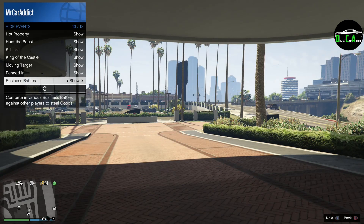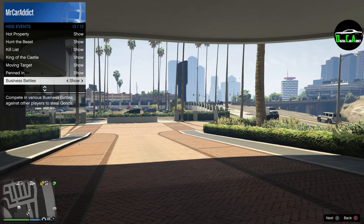And lastly, we have double money and RP on business battles, which is quite random, but pretty decent this week. Unfortunately, there's no business double money, which is quite unfortunate. Also, we still haven't gotten the Panther Statue to steal from the Cayo Perico Island, which is getting pretty annoying for a lot of players. It seems Rockstar has just kind of forgot about it.